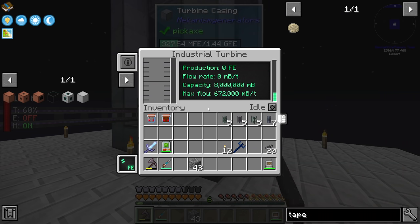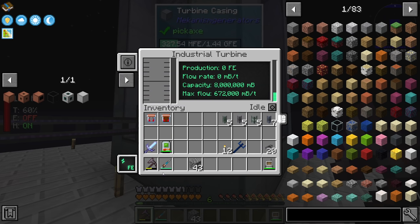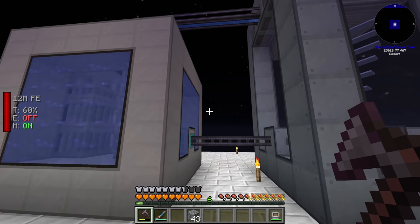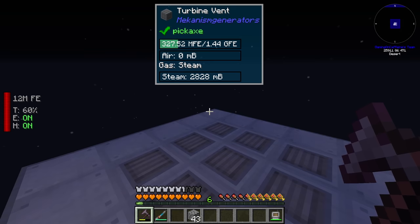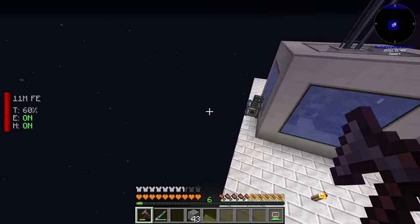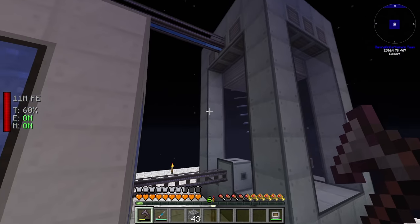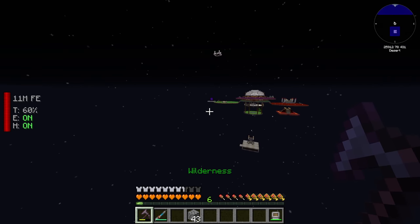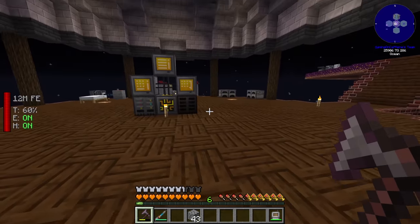The plan for today's stream is to fix this issue by building an energy cube so big and able to hold so much redstone flux that we could basically never feasibly fill it using this turbine. There are a couple of other ways to fix this — for example, the easiest would be to void the water coming out of the steam turbine using a fluid trash can and put sinks around the fission reactor. But I think the giant multiblock — the induction matrix from Mekanism — is a cooler solution.